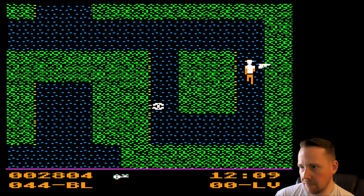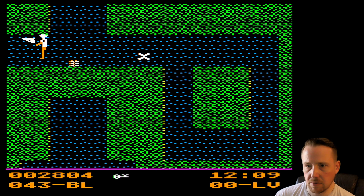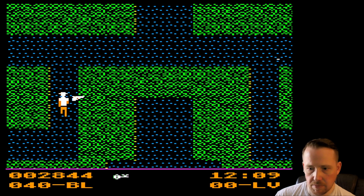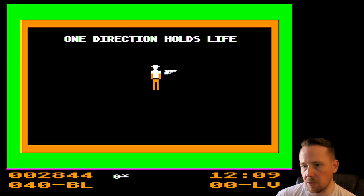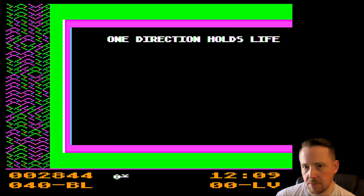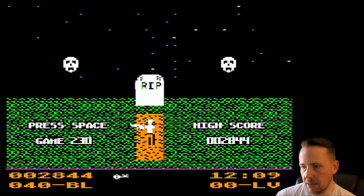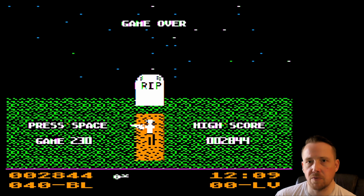Nothing over here except death. We got bullets — we should be using them. Back to limbo. One direction holds life. All right, got a high score of 2,844. RIP. We can press space or a button to get back into the same game. But I think that's going to do it here for me with Maxwell Manor for Wozaday. If you like adventure games for the Apple II like this, go ahead and subscribe, and I'll see you tomorrow for the next Wozaday.